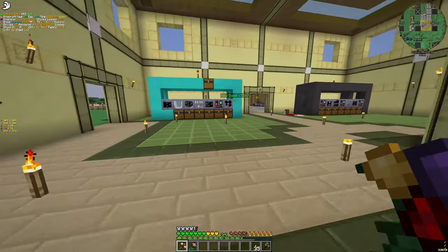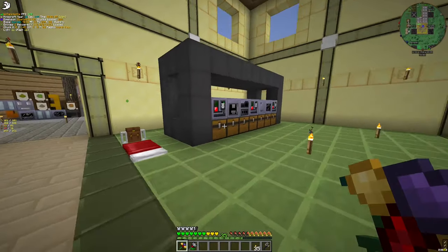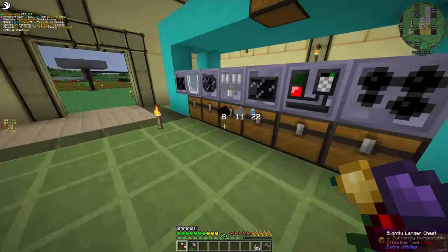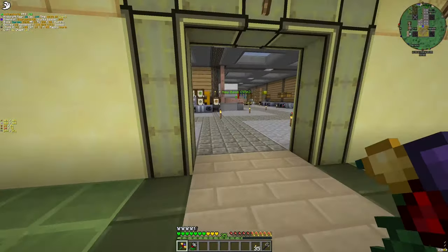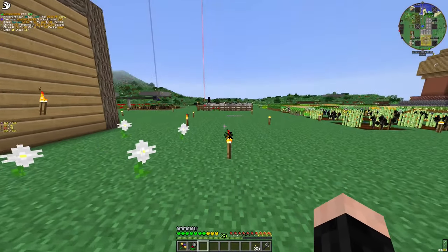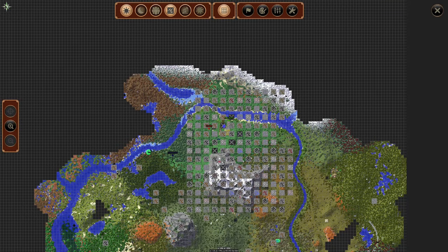Let's continue what we left before the previous episode. I did this — three stacks of kanthal, then turned all of them into wire. Also, where did I put them? Ah, here. One stack of coolant cell. I also wasted most of the durability of our prospectors, but this gave us this map.